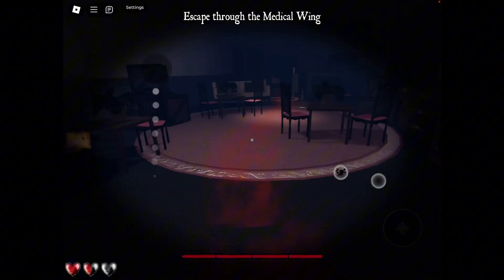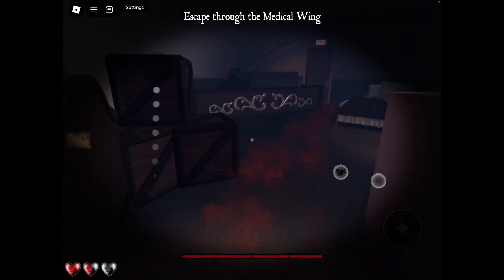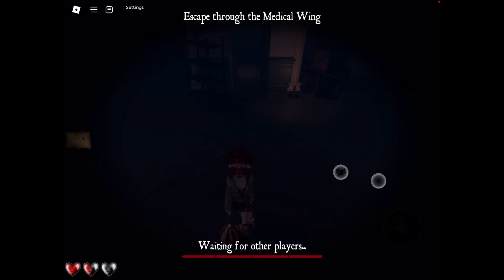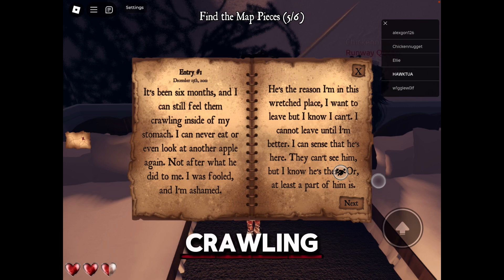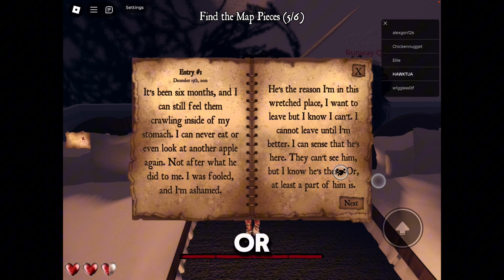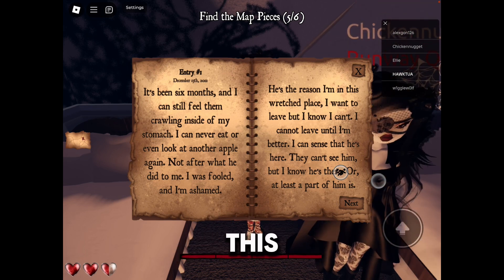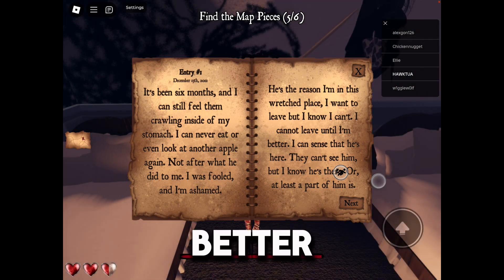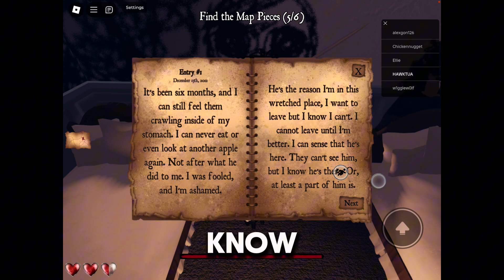Let me tell you a story of betrayal between two people unalike. There was a goddess who was immortal against the jealousy of a warrior. And when the time came for judgment, there were more than one. It's been six months and I can still feel them crawling inside my stomach. I can never eat or look at another apple again — not after what he did to me. I was fooled and I'm ashamed. He's the reason I'm in this wretched place. I want to leave but I know I can't — I cannot leave until I'm better. I can sense that he's here. They can't see him, but I know he's there.